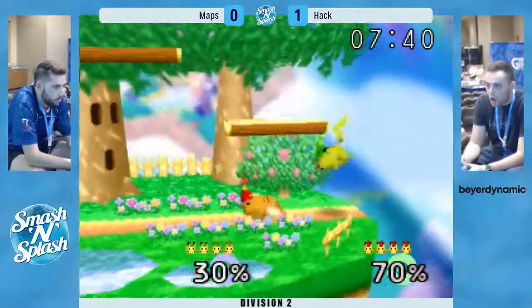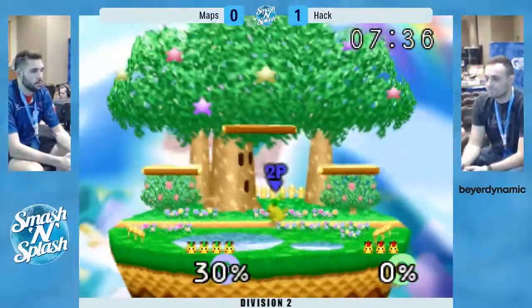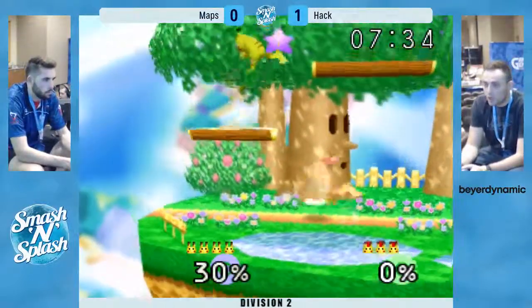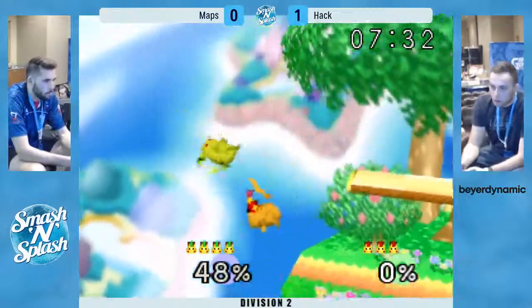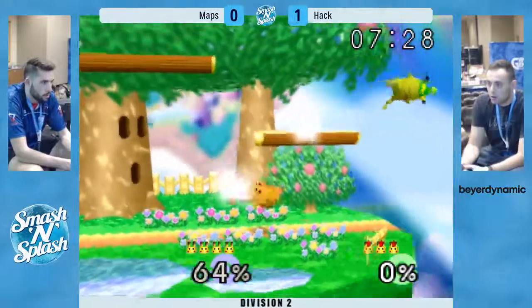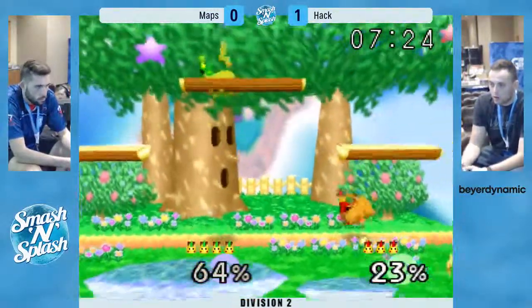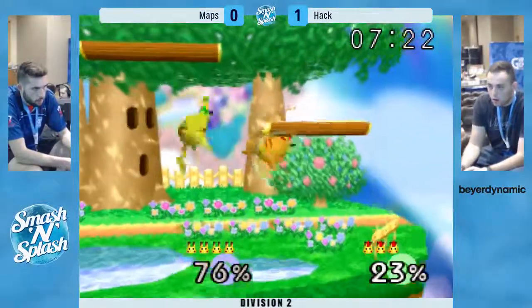Back throw — doesn't land on side flat. Misses the up tilt. The back throw kill — wow, really a quick stock lead. Only has 30% on the wall. Up — he's back to the other side of the stage. Once again, edge cancels on the top flat and gets something off of it too.